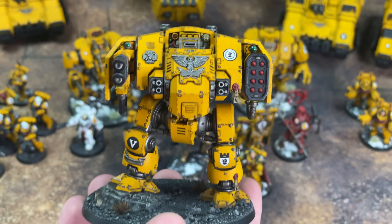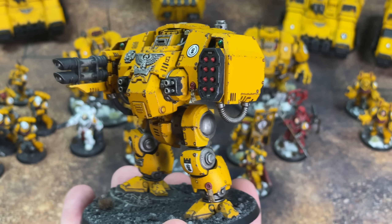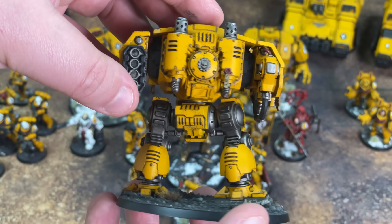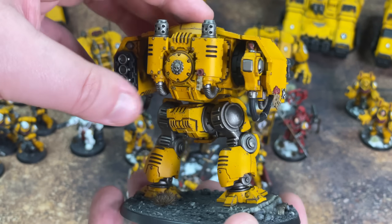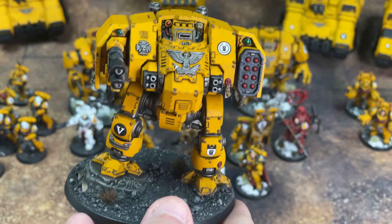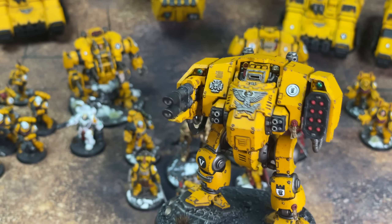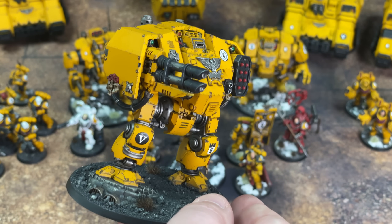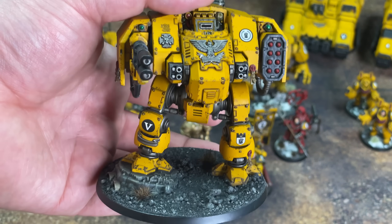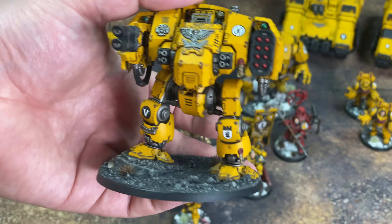This is the brand new Dreadnought — the Ballistus Dreadnought, I think it's called — my take on it, which is what you get in the brand new Leviathan kit. Turned out great. I haven't actually played with it yet — has anyone else? I'm hearing mixed results: apparently it's not that good in combat and if you get bad rolls it's not great at range either. Let me know your experiences with it. I think it's a cool model either way. I just wish it had more poseability — the legs are kind of stuck in that pose — but if you've got a scalpel and some imagination you can do whatever you want.